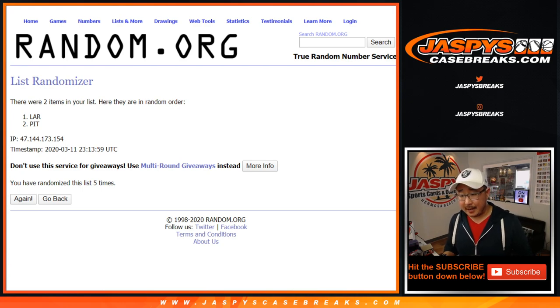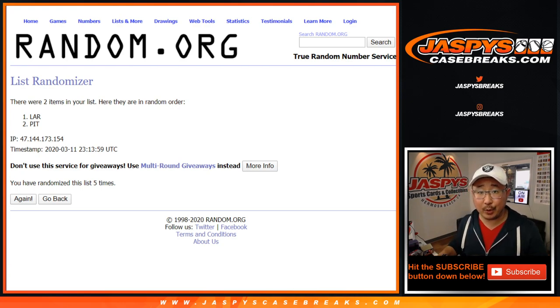And there you have it, boys and girls. Great break. Pick Your Team Four in the books — we've got more in the store. Brand new release. This is Joe, and we'll break more of this with you next time. JaspiesCaseBreaks.com.